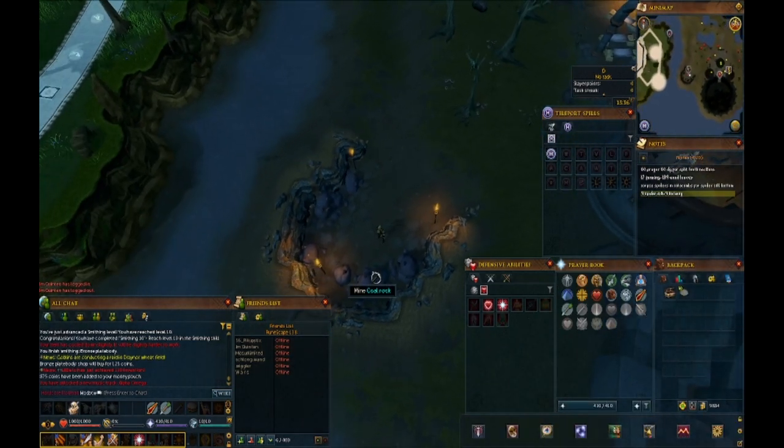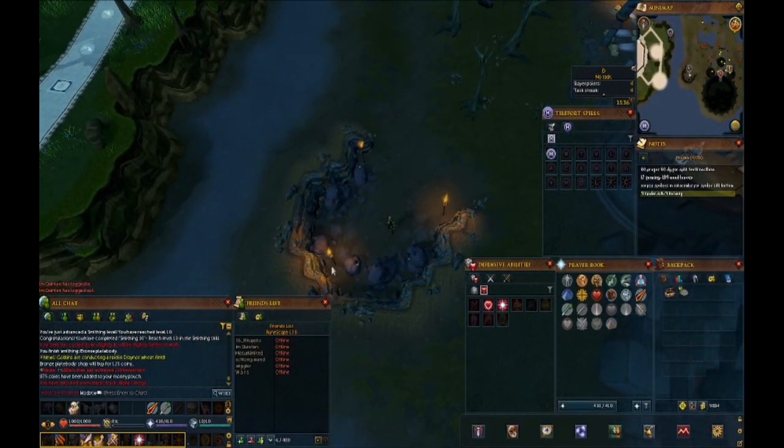For those wondering where I'm going to get my iron ore, there is iron and coal at the southwestern mine in Lumbridge Swamp, and there's also a bank right over here at the Shattered Worlds area. We're going to get enough bars to make an upgraded ore box, then fill it up twice, because we're going to need iron ore for steel eventually anyway. I'll do some mining and smithing and be right back.